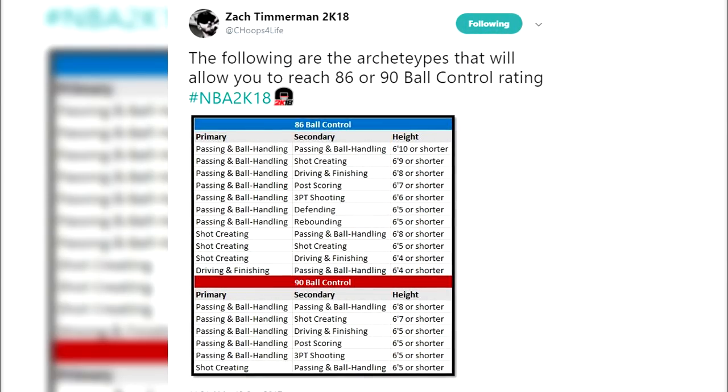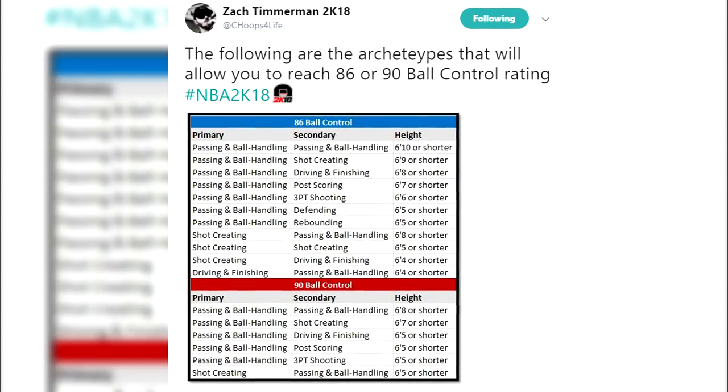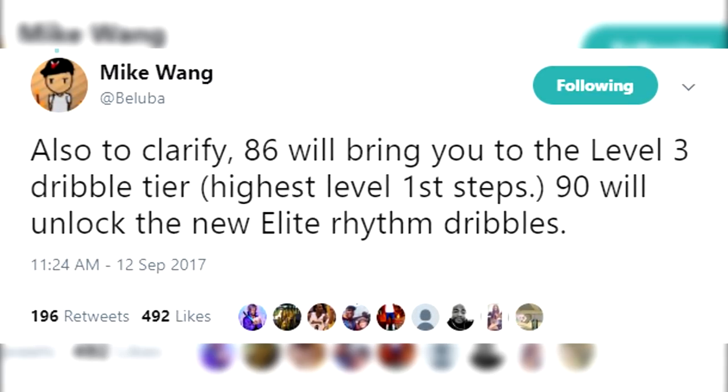Mike Wang and Zach Two Dads are talking about speed boost, and ever since they put out their initial tweets people have had so many questions because we can't go into the attributes and we don't know the specific badges. Zach put out a tweet listing the archetypes that will allow you to reach 86 ball control rating, which gives you tier 3 dribbling. But there's also a 90 ball control threshold — Mike Wang clarified that 90 ball control unlocks new elite rhythm dribbling. So not only do you get the explosive step of tier 3 dribbling at 86, but once you hit 90 you get new moves as well. That means if you're a playmaker, you're going immediately to 90 plus ball control.